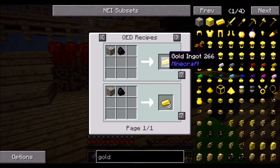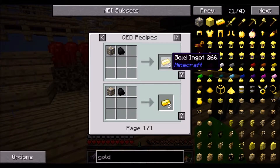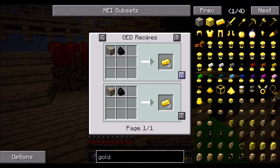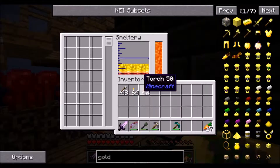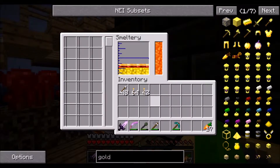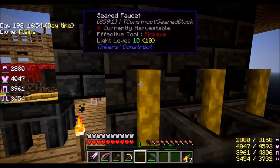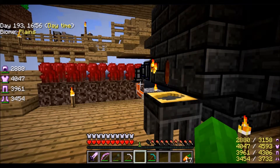Wait - gold ore and coal makes gold ingot, makes three. Interesting! There's 54, I need another 300 gold. Well, crap.